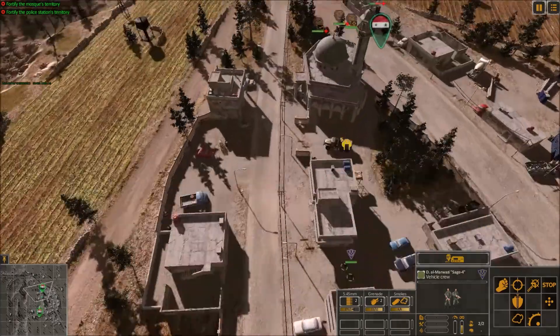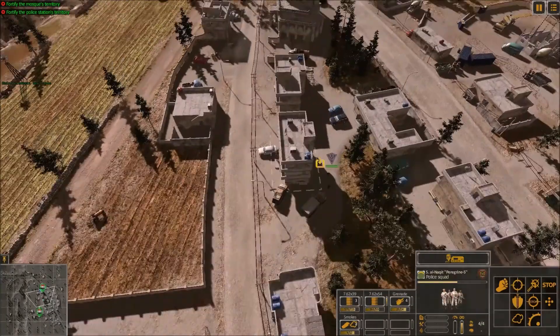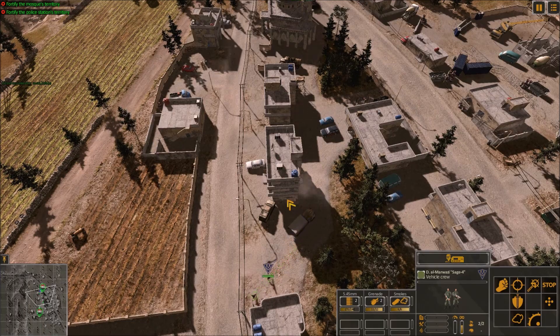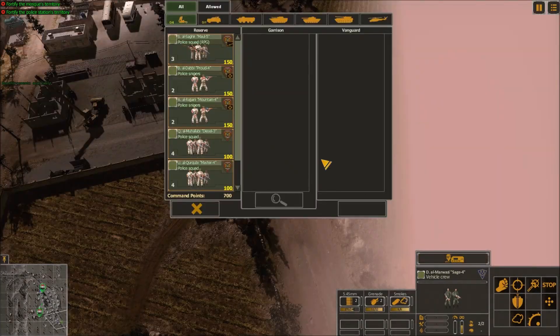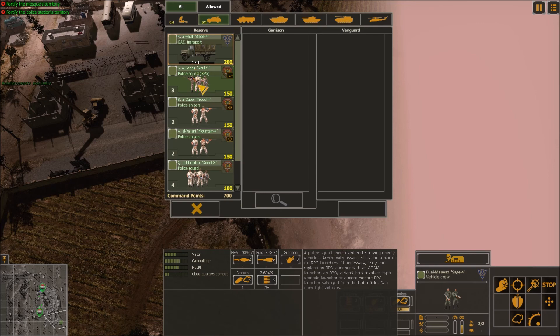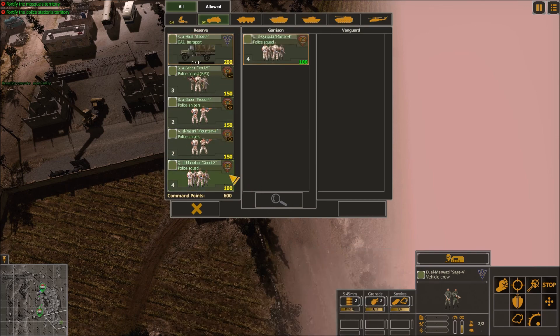Now we just need to hold on. I'm going to reinforce some places — the mosque and the police station. You see now you've got that reinforce symbol right here, so now we can choose our reinforcement. You've got command points and each thing costs command points: 150, 200, 100. Eventually we'll be able to get the better equipment — tanks, artillery, and helicopters. But for now we've just got some police squads, and I think these are going to be good enough. I don't want to waste too many command points.